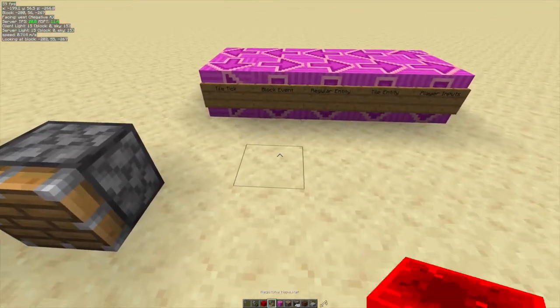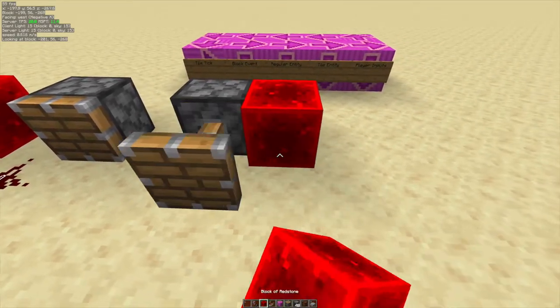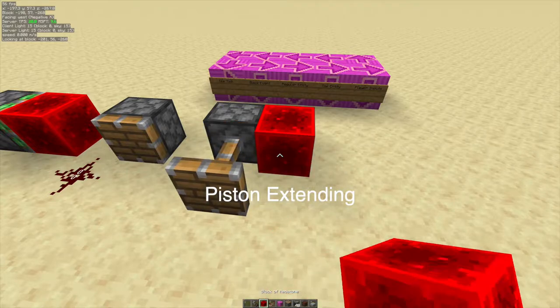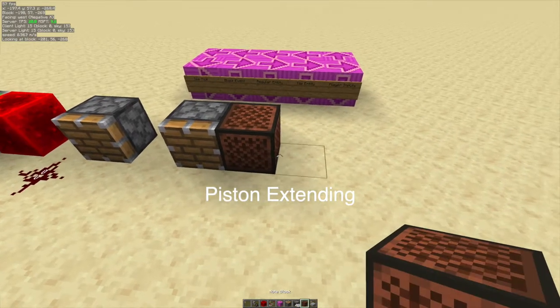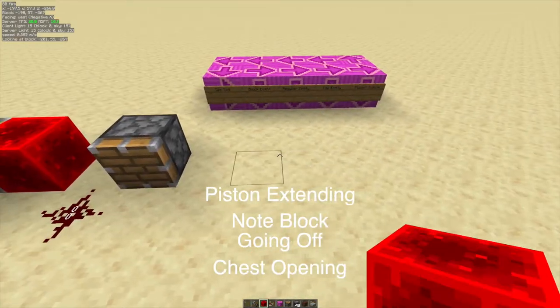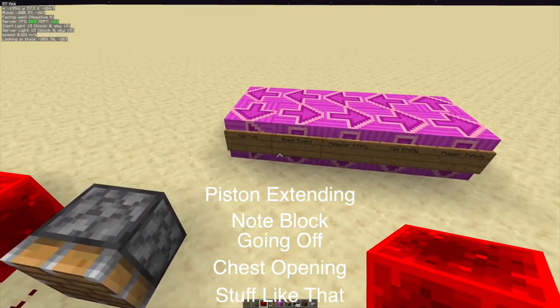Next we have the block event phase. The block event phase covers things like a piston extending or retracting. A note block going off is also a block event, and a chest being opened is also a block event.